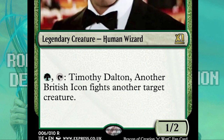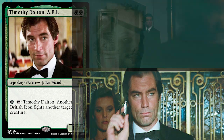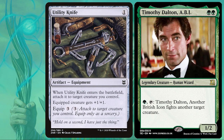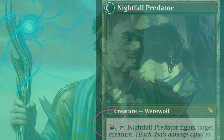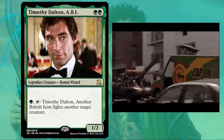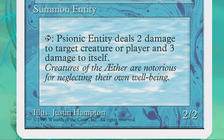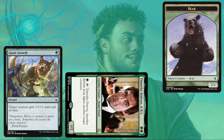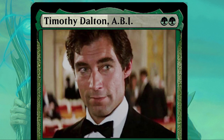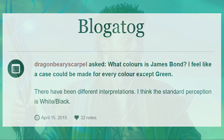My fourth card is Timothy Dalton, another British icon. Green tap: Timothy fights another target creature. So now we've got James Bond — Timothy Dalton was James Bond for two movies. James Bond always needs a gadget to get his job done. I don't think there's any other green card that just taps to have itself fight something else. This is a Tim until you give him his gadgets. You can run Giant Growth with it and it gets rid of a bigger creature. Any chunky aura throwing out plus one, plus one counters. Timothy Dalton is apparently a green wizard.